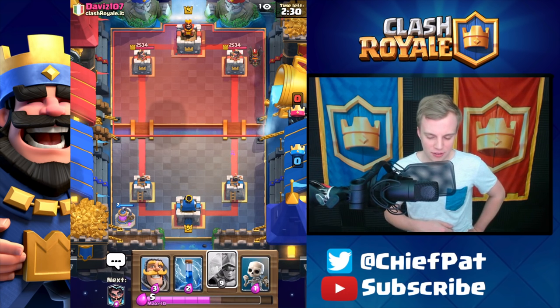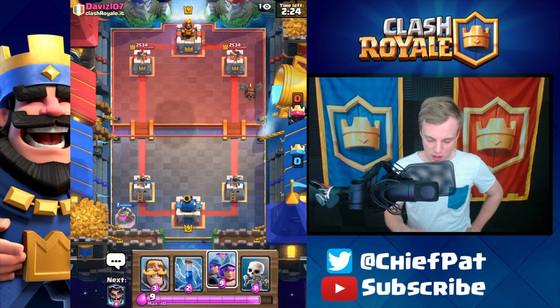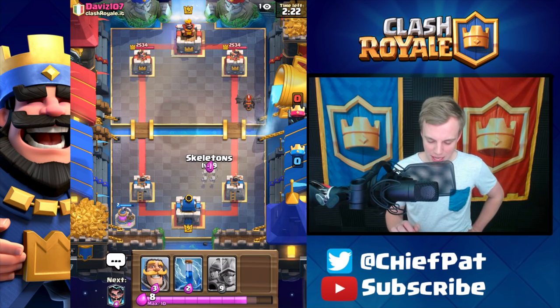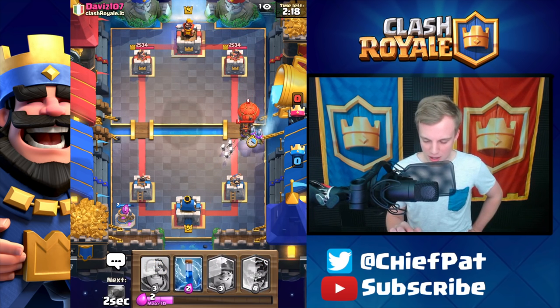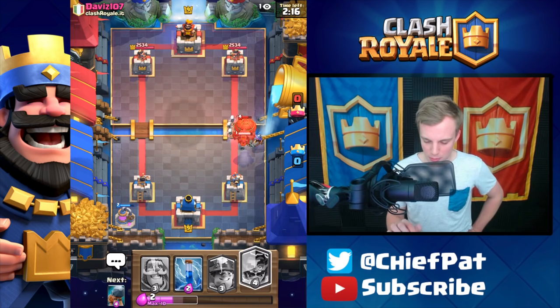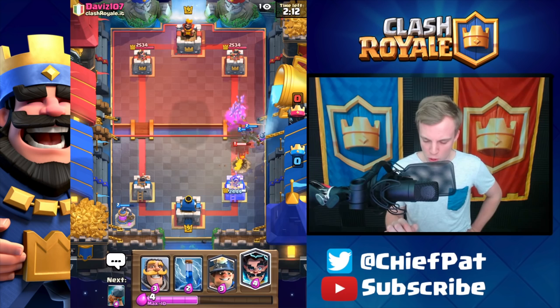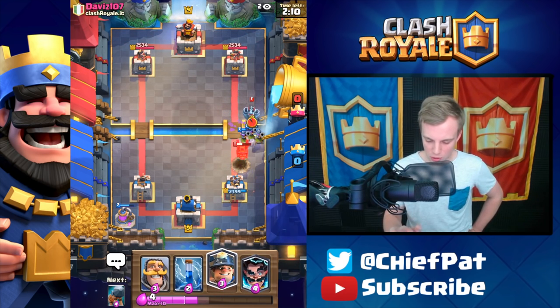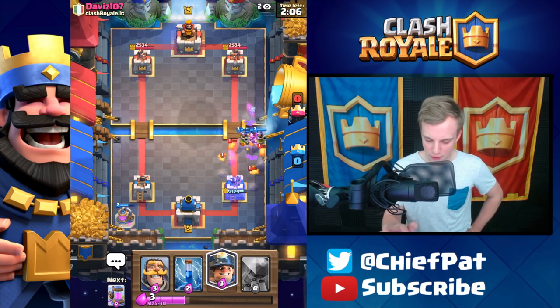It all depends on what he has — if he has a Lightning Spell, that is going to be ugly for us. I'm going to cycle these Skeletons right here. Here's the balloon — let's go ahead and try to balloon snipe. Again, here goes the Musketeers. Going to blow up these minions — very nicely done. Everything's going to go really well right here. I'll play the Electro Wizard. Hopefully we can kill this Mega Minion without suffering a ton of casualties.